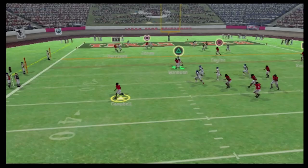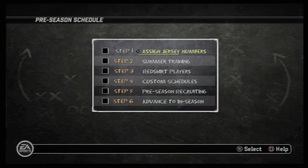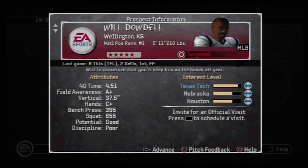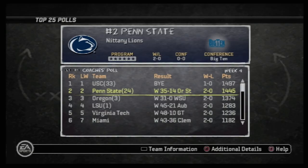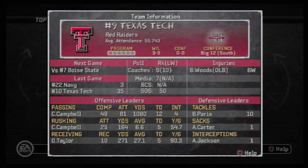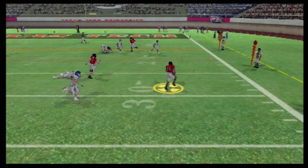NCAA Football 06 and 07 still to this day remain standout games in the series. But right at that time, EA Sports started to develop and release NCAA Football on 360 and PS3. While their major focus was on adding new features to Gen 3 consoles, they continued to release an updated roster and team version up until NCAA Football 11, making it arguably the most up-to-date PS2 game on the market.